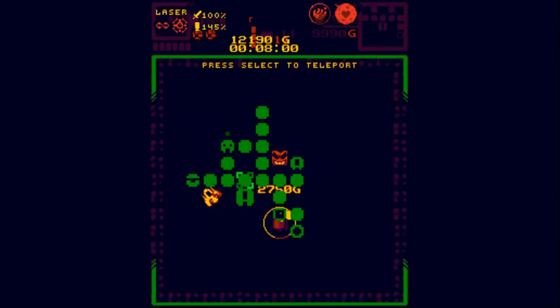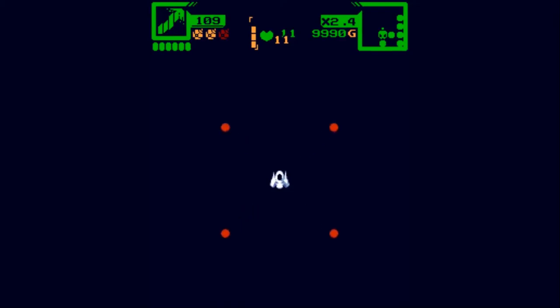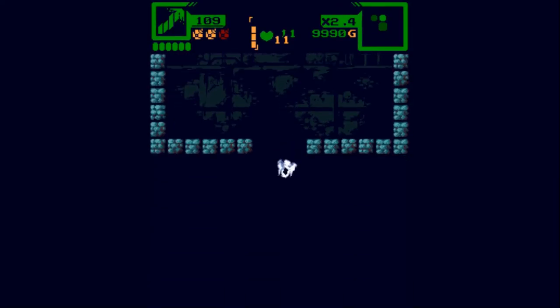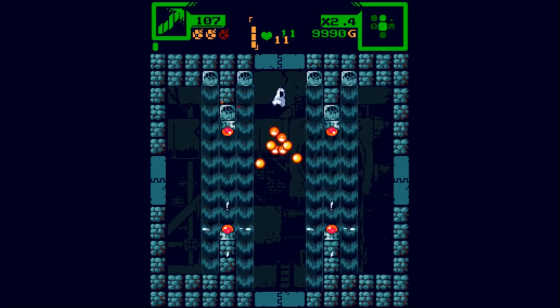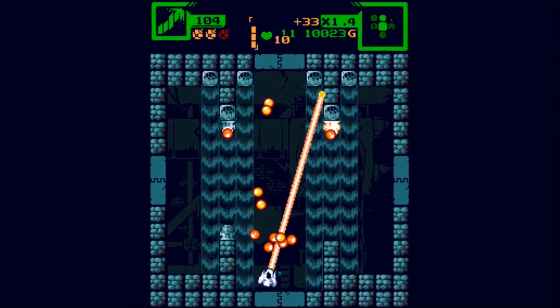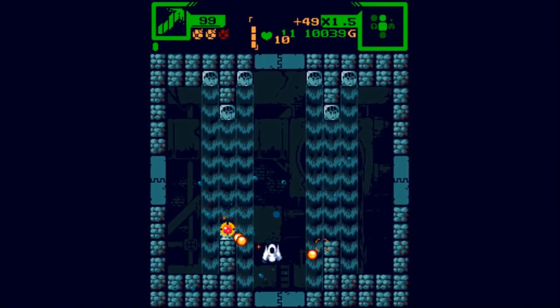Let's double check the shop — that was the gambler. Do we want to recover all ammo? We get 70 back — yeah, let's do that. Increase max ammo — let's save our cash for the next floor, just in case. We're already up to floor three. One extra max health and we're on full health.